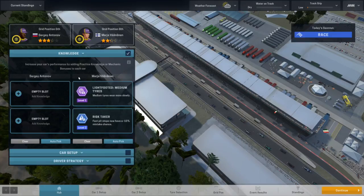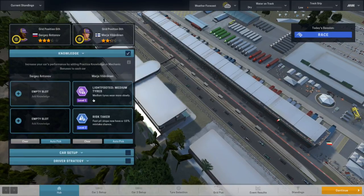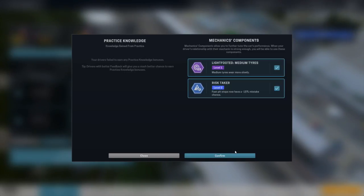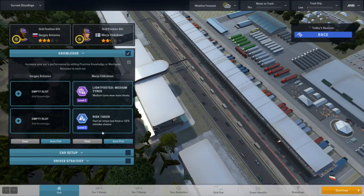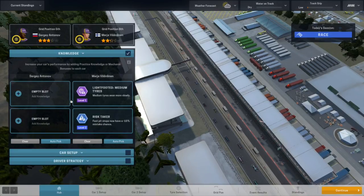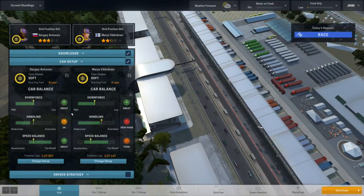Usually in practice sessions, because we'll be in Tier 3, you will get a practice session. You can get these little extra things. These are from mechanics. You get these from doing the practice session. I like little bonuses. Since we're not doing the practice session, we didn't see those.